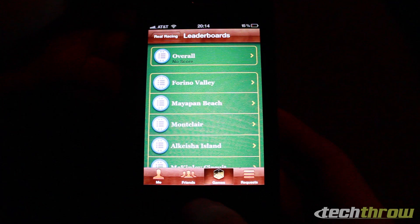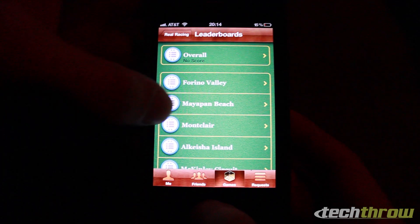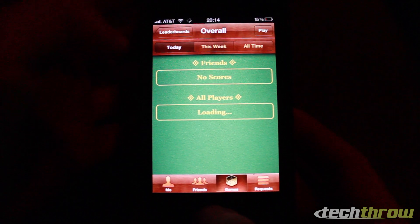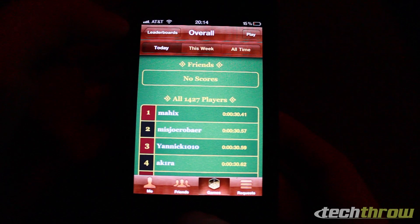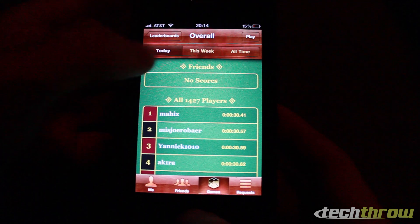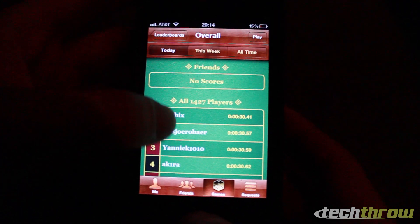Under leaderboards you have an overall leaderboard and a leaderboard for each track in the game. Under each one you have the option of seeing today's leaderboard, this week's leaderboard, and all-time leaderboards, as well as your friends' scores or all scores together.